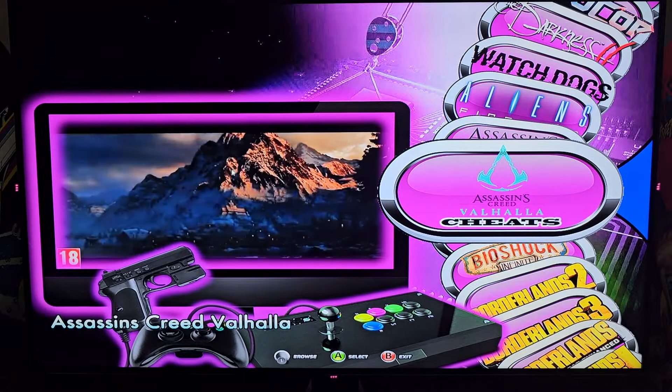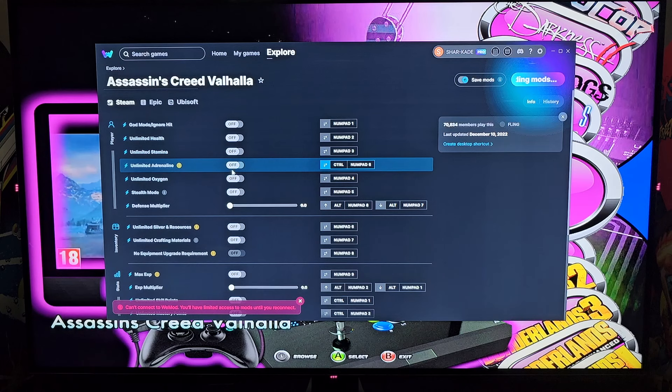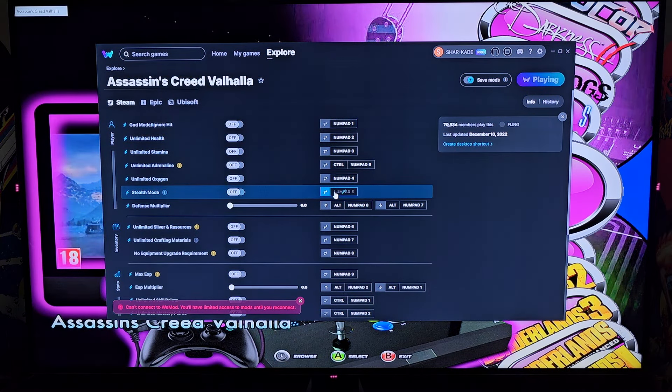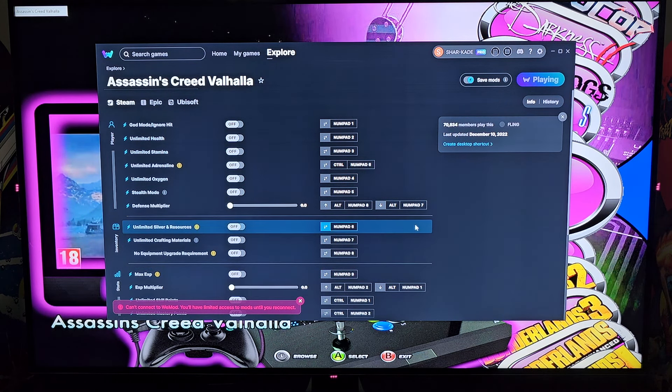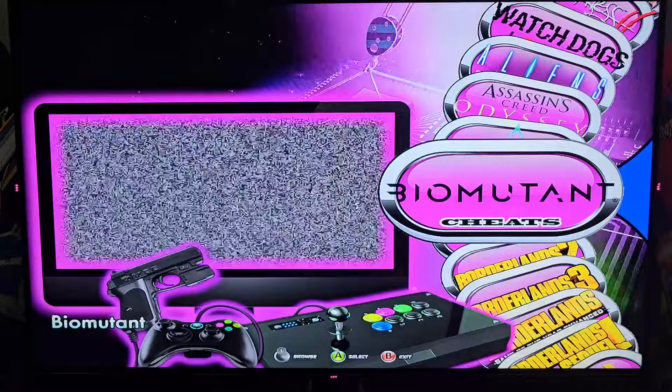Let's look at Valhalla cheats for a second. You can see you have god mode, ignore hit, unlimited health, unlimited stamina, adrenaline, oxygen, stealth mode, defense multiplier, unlimited silver, crafting materials, max XP - and that's just what you can see in the front while the game is loading up. If you want to take that route that's great, if not you can play the game straight up the way it was intended.